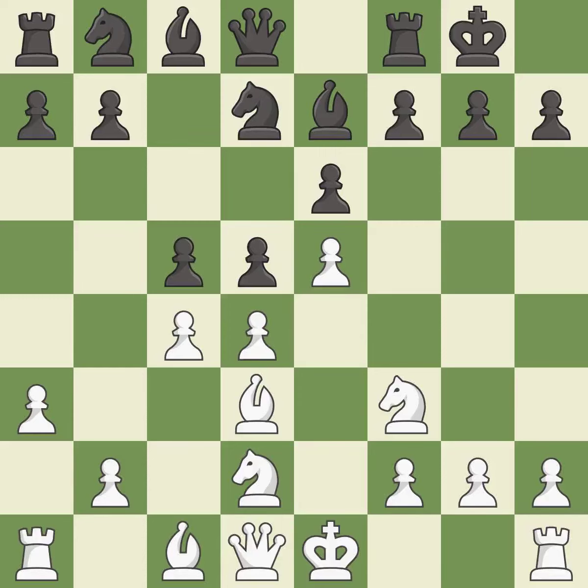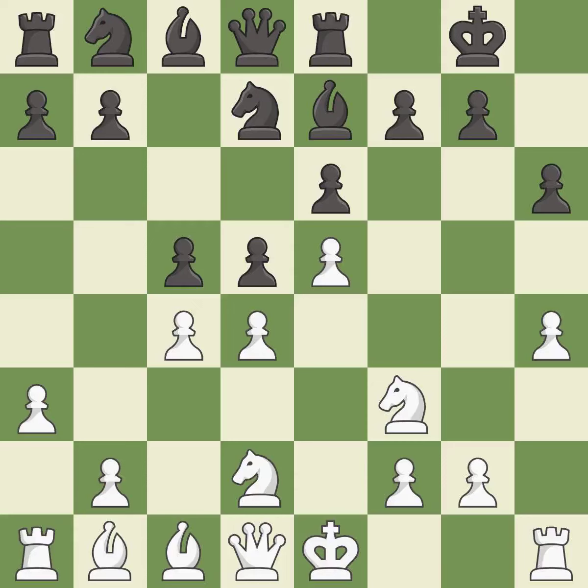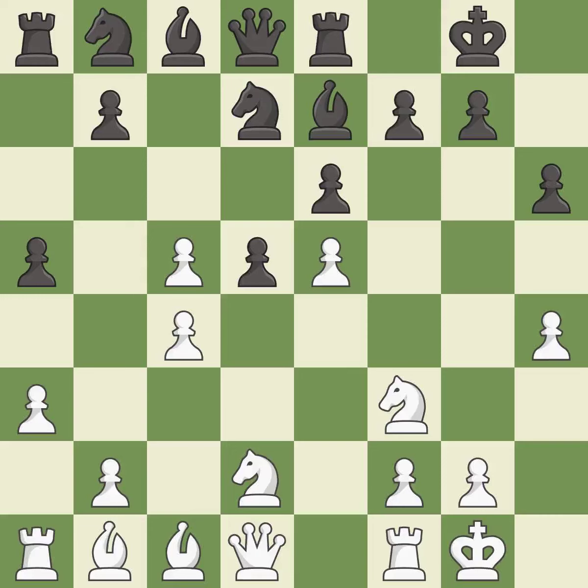It is excellent — this is the strongest option. It threatens to create a passed pawn. Right on target, very precise. Castling gets the king to a safer square out of the center of the board, while also developing a rook. Castling to the same side of the board as the opponent avoids some of the attacking associated with opposite side castling.